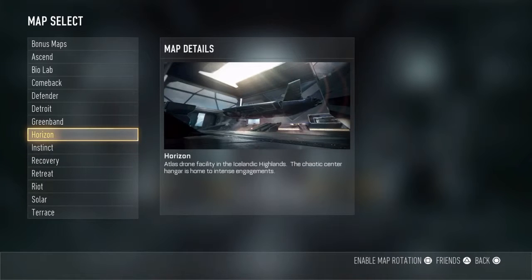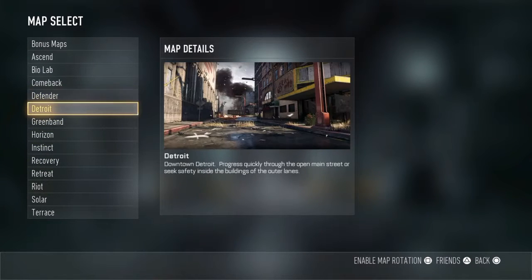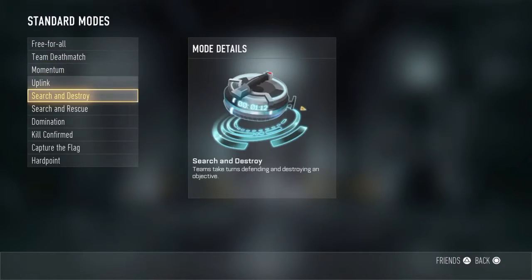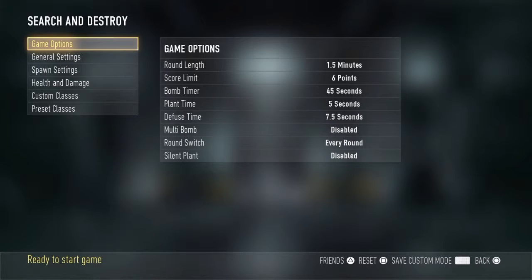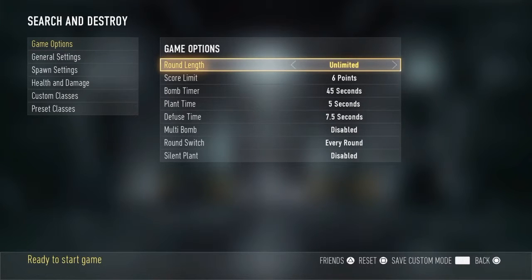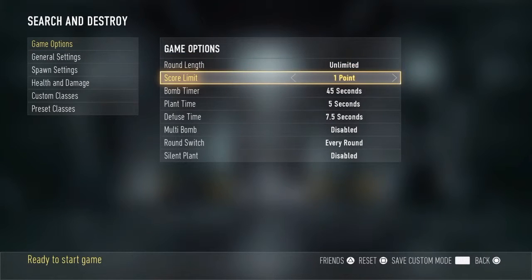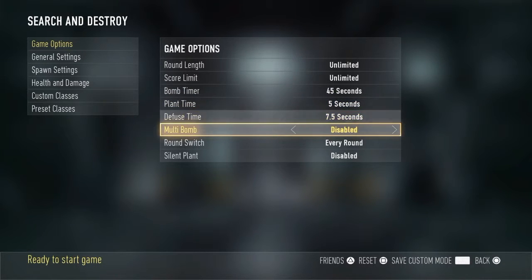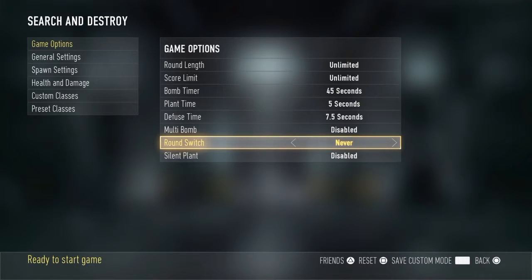Alright guys, what you've got to do is pick a map of your choice. Go to Search and Destroy options, put round limit to unlimited, score limit to unlimited, and then go down to every round switch and set that to never.